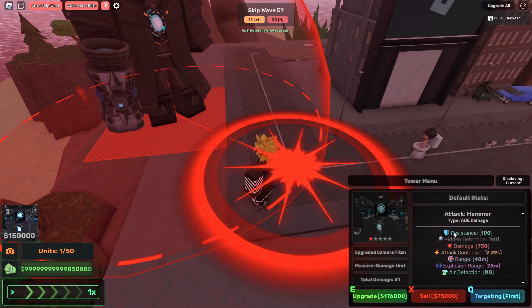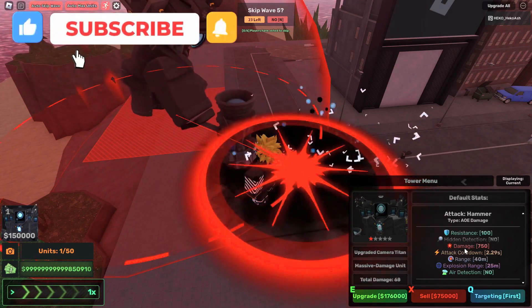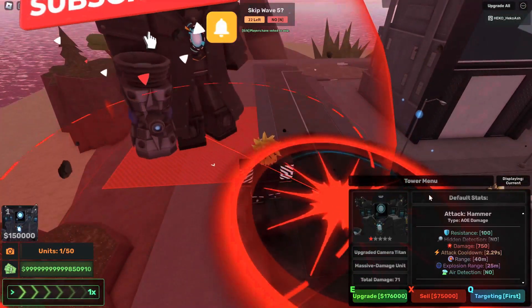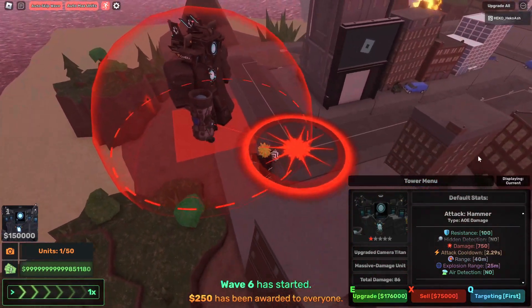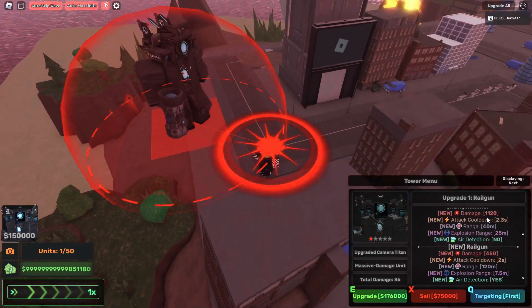As you see, it has resistance to 100 hidden. The section doesn't have hidden detection yet. It does 750 damage every time it hits with the hammer. It has a cooldown of 2.30 seconds, which is pretty good, and the range is 40 meters, which is pretty good also. It doesn't have air detection.